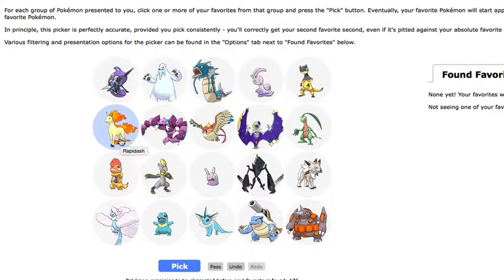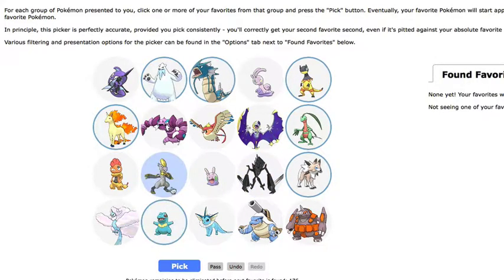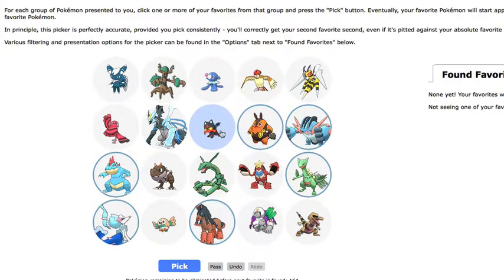This is when it gets pretty crazy. Blastoise, Grovyle, Heliolisk, Gyarados, Beartic, Rapidash — let's go for Totodile, Totodile's good — and Hakomo. Primarina again, Mudsdale again, Sceptile again, Feraligatr again, Mega Swampert again, Pignite again, Litton again, Corio again.